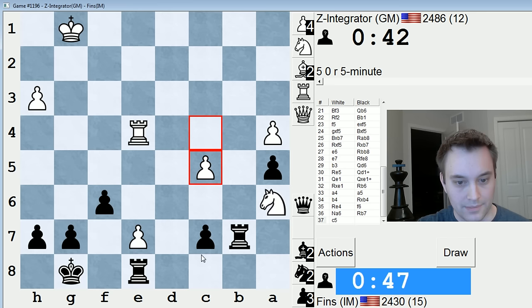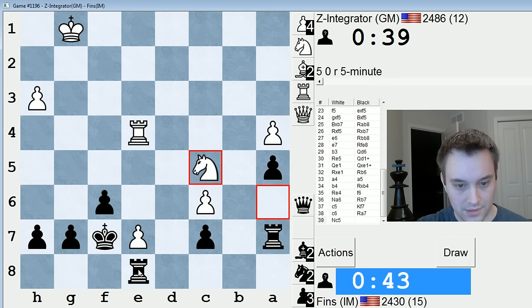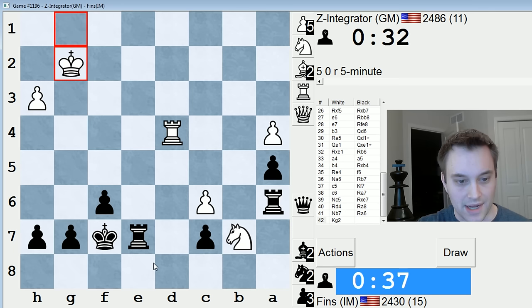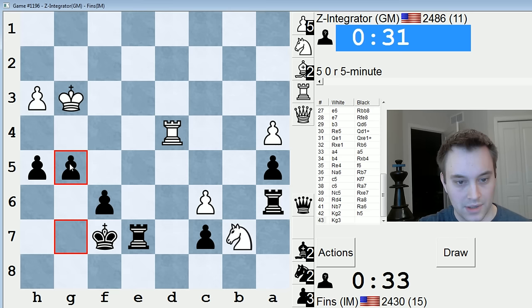f5 — I'll just guard that. Let's come there and attack the knight. Now we eliminate this dangerous pawn and coordinate our rooks. Let's get this out. I can't threaten to take it yet because he does have Nd8. Let's just bring the king up a little bit, and first let's play h5.